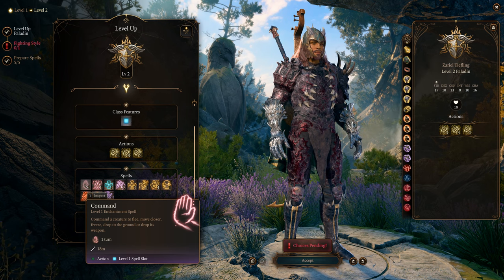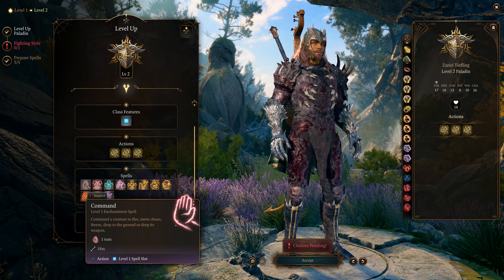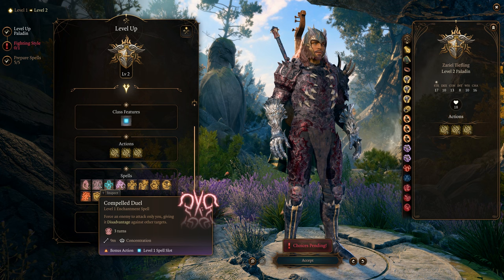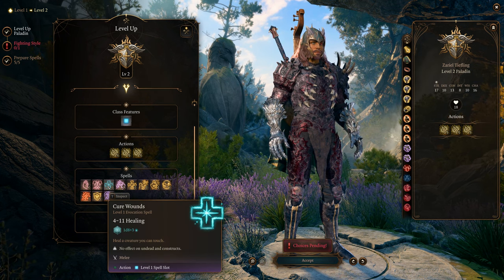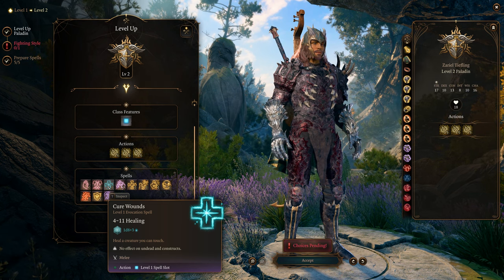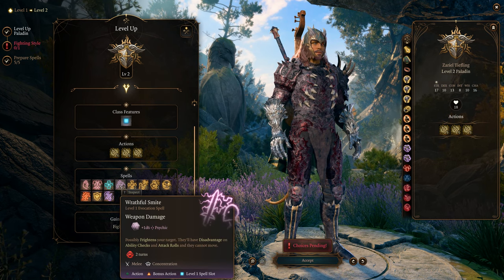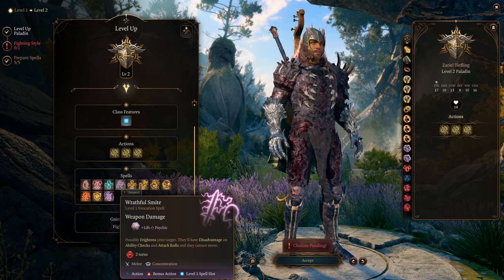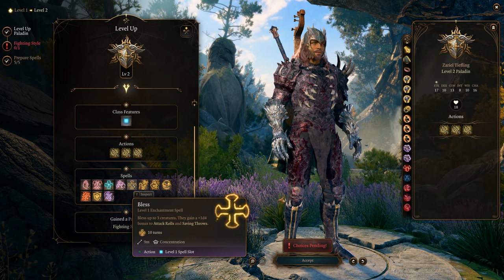Compelling Duel forces an enemy to attack only you — if they attack anyone else they get disadvantage, like a taunt. Healing Word heals 4 to 11 hit points at close range. Wrathful Smite does weapon damage plus 1d6 psychic and frightens foes — frightened enemies have disadvantage on ability checks and attack rolls and cannot move.